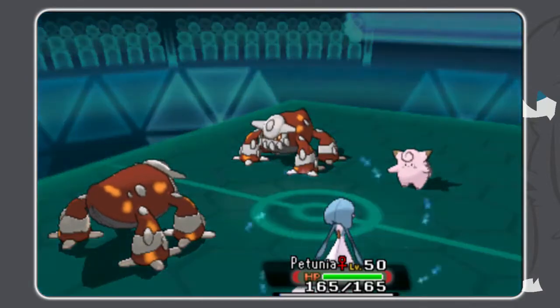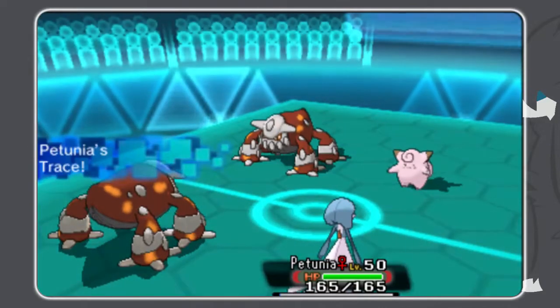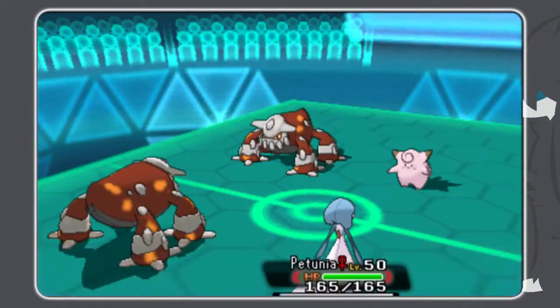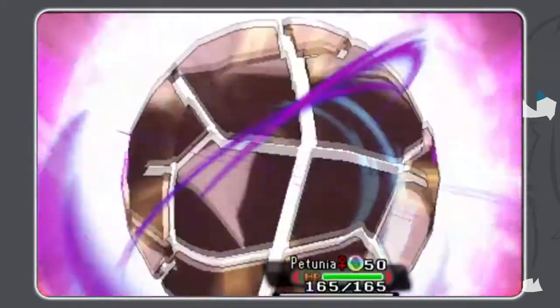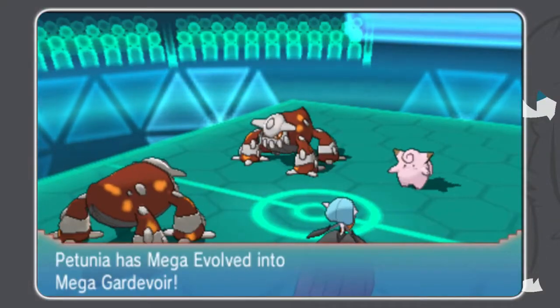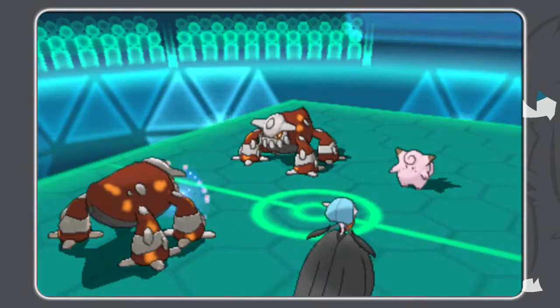Tailwind ends and I bring in my Gardevoir. As I just mentioned, I forgot I had my Air Balloon on Heatran, so I didn't have to fear the Earth Power at all. But I still protect with my Heatran here when I really didn't need to — I could have easily risked being doubled up.